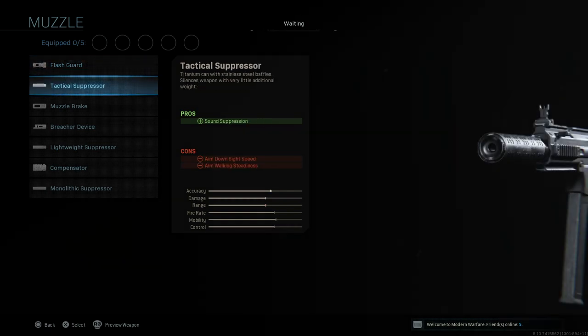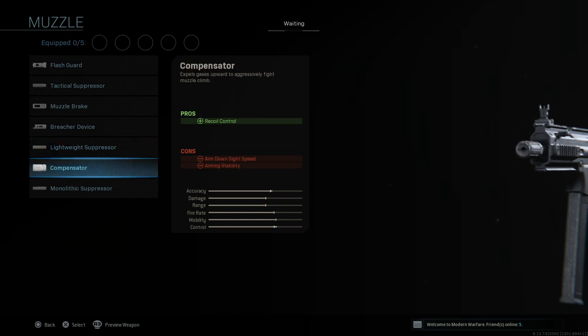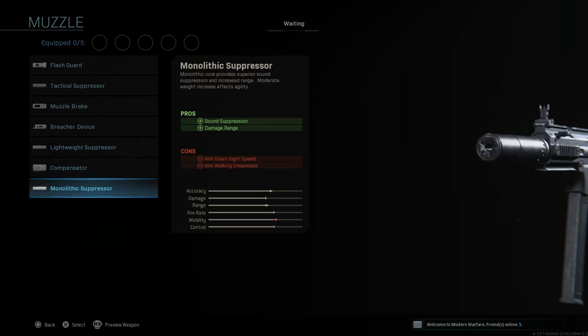Starting with the muzzle, we have flash guard, tactical suppressor, muzzle brake, breacher device, lightweight suppressor, compensator, and monolithic suppressor.